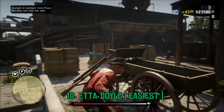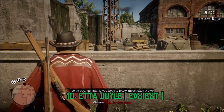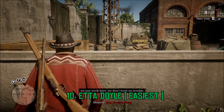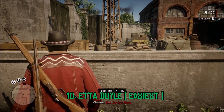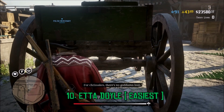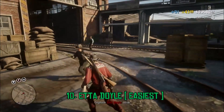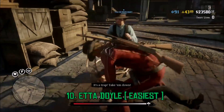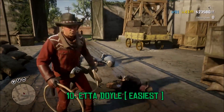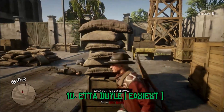Starting off at number 10 with the easiest bounty in the game, in my opinion, it's Etta Doyle. The reason I think she is so easy is because she actually comes to you in a trap. All you gotta do is wait around the area, hide, and she and her gang will appear. After a few minutes, it'll tell you which one is her, and then she will get scared, realize it's a trap, and start running. The moment she starts running, you can tackle her, tie her up, and her gang will actually be so determined to get out that they won't even notice you tying her up.